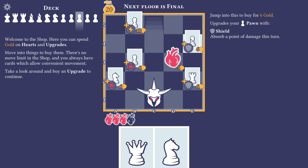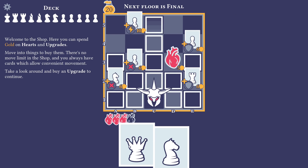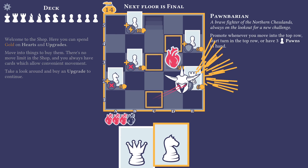It costs ten gold, so we could afford both. We can upgrade a pawn with Shield — absorb a point of damage this turn. That's not bad either, maybe better on the rook though. Gain one more max heart and postpone your demise. I thought this was just healing, but apparently it's actually max health — that's nice. I'm thinking maybe we'll grab ourselves a defensive rook and maybe a diagonal splash knight. We could also upgrade our health. Let's grab that — we have the same card, very nice.